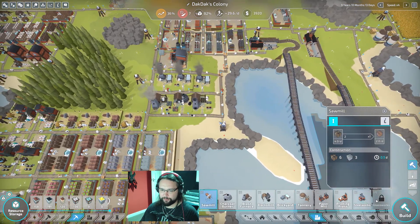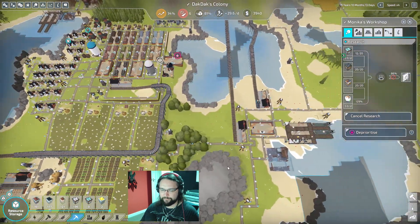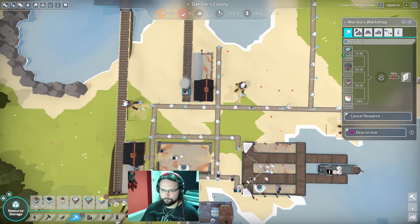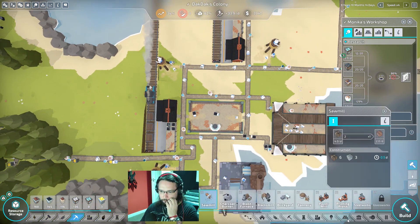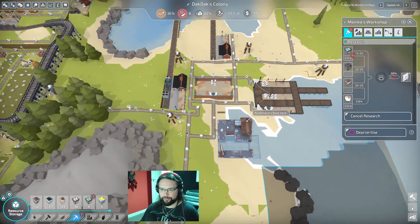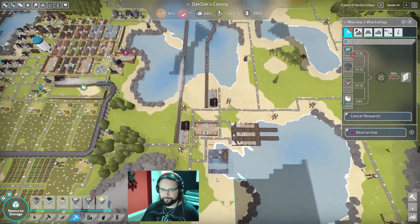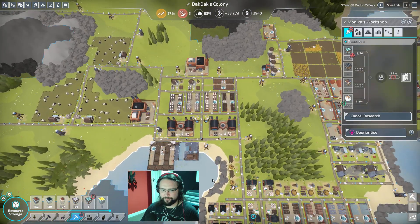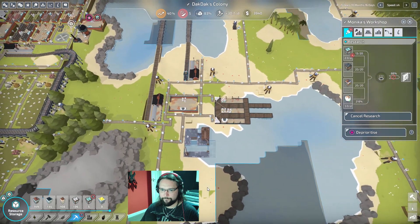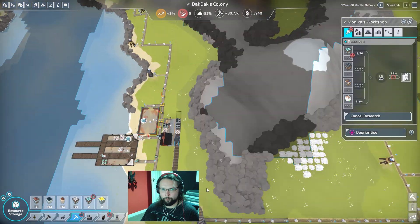So now this coal's going just to these buildings, this coal's going just to these buildings — that evens it out a little bit. We still have issues in the middle with food, but there's really nothing I can do about that anymore. We need glassworks, which I can't do yet because they're using all the glass for this. You are one tile too small for a big one. I was just wondering if I could get a quartz storage set up around here.